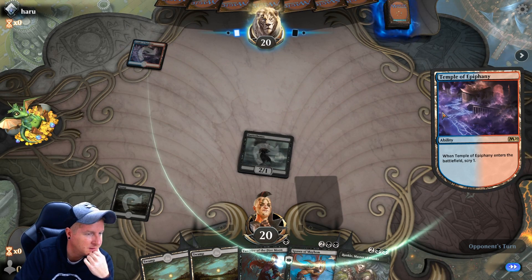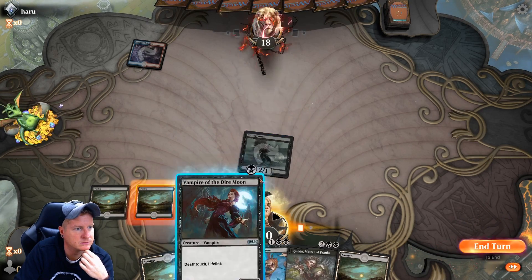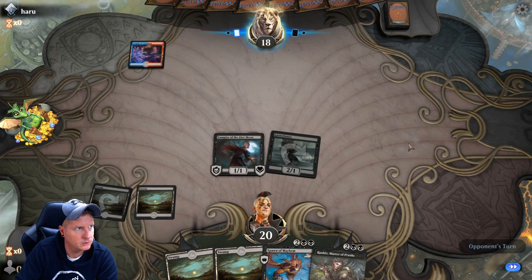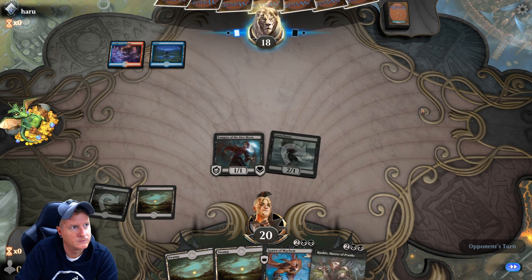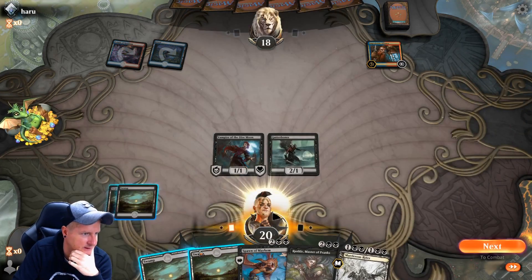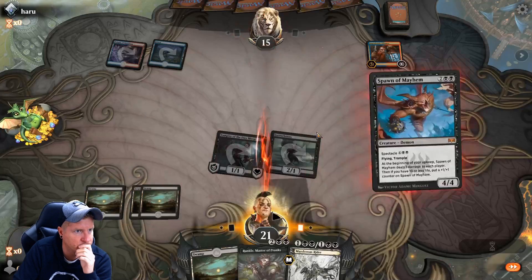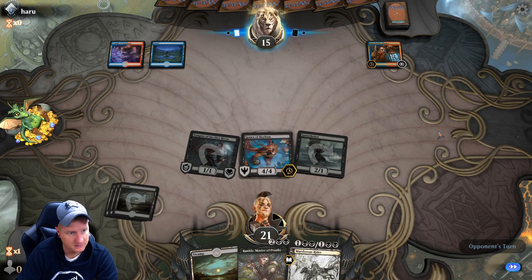A nice turn two Spawn of Mayhem — couldn't be done, probably not, but it would be cool. Looks like we're gearing up for a turn three ma'am — I call Spawn of Mayhem 'ma'am' — and a turn four Rankle. There's an island. Opponent is gonna play stuff. I've never lost to a deck like this, knock on wood. That's gonna close the game quick — we've got Rankle and Spawn.